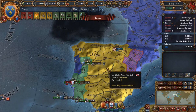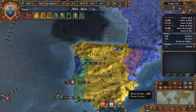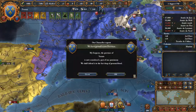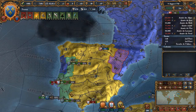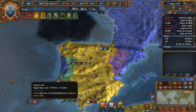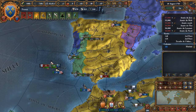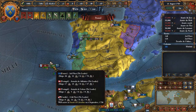Hello everyone and welcome back to CBPlays, where we are on a mission to paint Europe blue — something we're fairly close to succeeding with. We'd also like to recreate the Roman Empire, and for that we have to gain a lot, a lot of provinces.